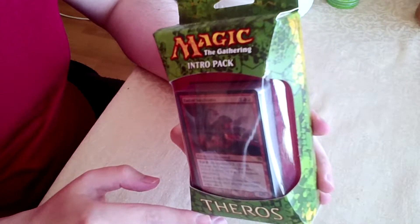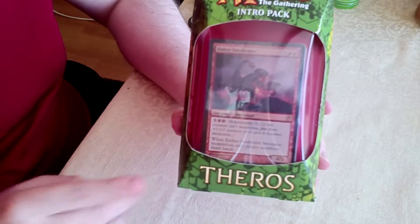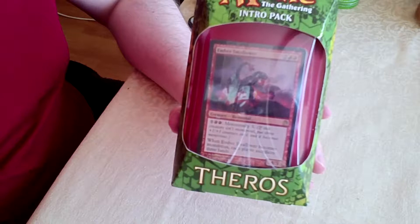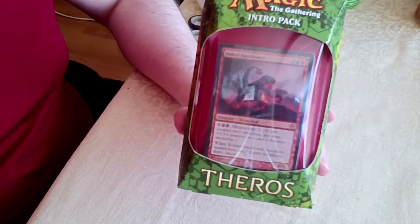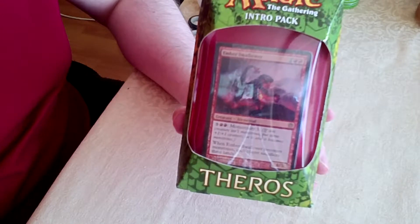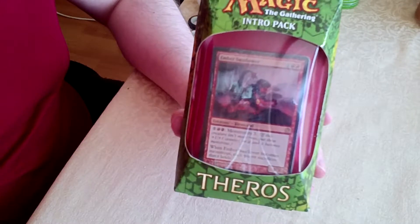I have been given the Blazing Beasts of Myth starter pack of the Theros set. However, there are a few others: Devotion to Darkness, which is a black themed one; Favors of Nyx, which I think is blue but I'm not 100% sure; Anthosa's Army, which is white I believe; and then Manipulative Monstrosities, which I'm guessing will be... I'm not sure what colour that would be. Possibly pure green.